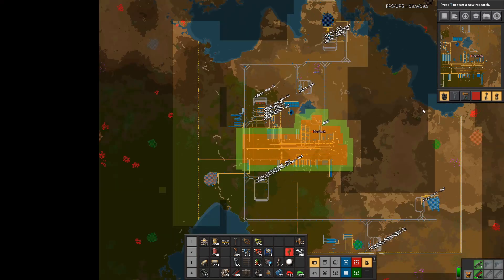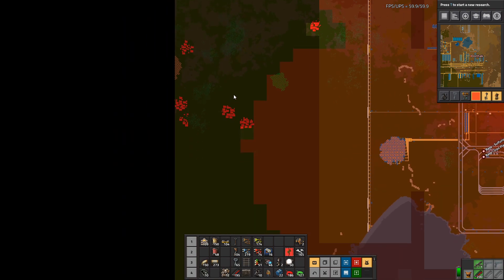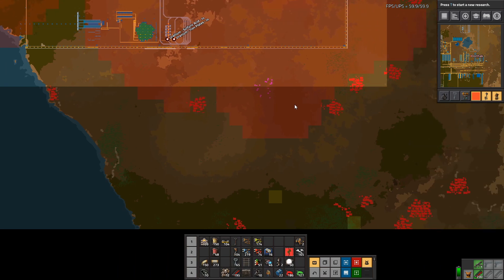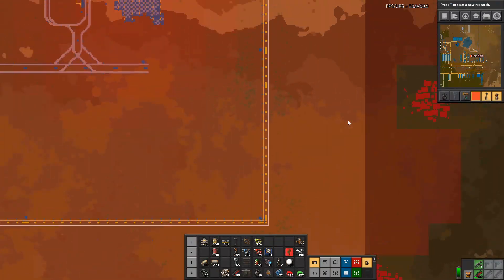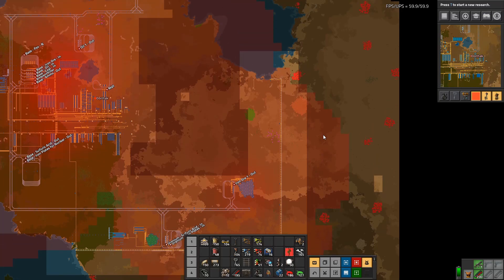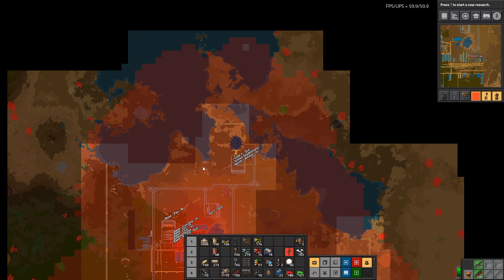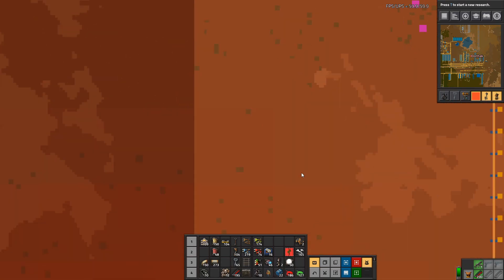The real problem is that as we've been expanding and doing more, our pollution has been spreading and spreading. You can see it's clearly hitting this nest here, these nests here - we're getting constant attacks. We're affecting nests over here and up here. Because the pollution spreads quickly over water we're going to be hitting a lot of these that are going to start attacking this north wall - and that one already is. So it's time to work on defenses. This is going to be another military technology episode.